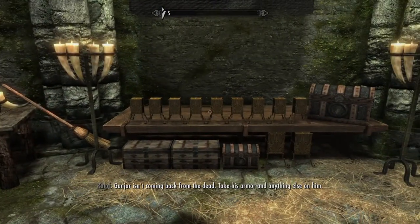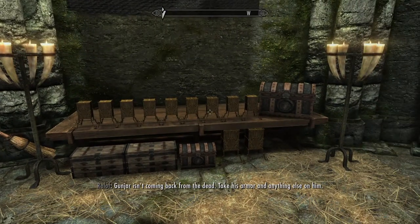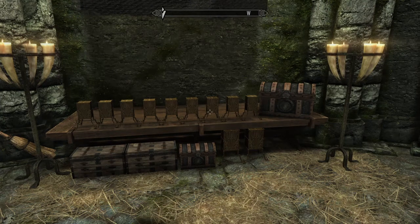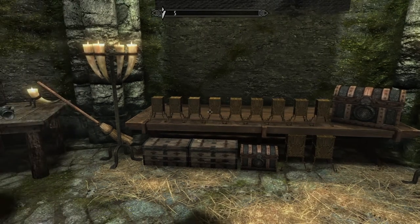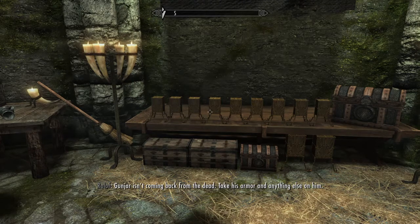Some of the things will actually duplicate, like these spell books, so you are not going to get double up on them — you will just end up having to sell some of them. That armor on Ganyar isn't doing him any good; use it to sell off some of them. So anyway, that is the Helgen Starter Chest for the PlayStation 4.